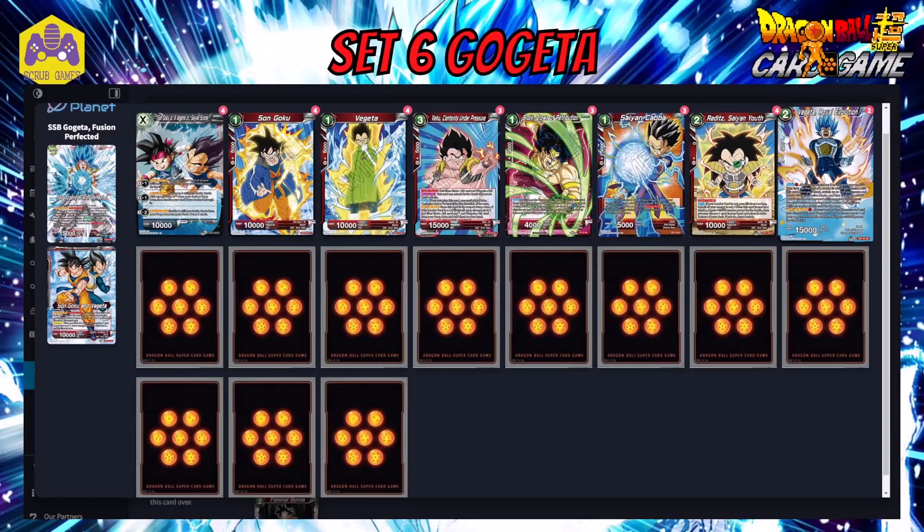For two-cost battle cards, we have Saiyan Youth Raditz as our super combo of choice, and Vegeta Royal Evolution. We run four super combos since that's the maximum, and this one from Set 11 is one of the best in the game for red. When you have four or less energy and all energy is red — which it will be in this deck — you gain 10k, then bottom-deck a card and draw cards. This is really handy for fixing your hand: if you're going all-in on a swing and have a unison in hand you can't use, put it at the bottom and draw two new cards hoping for combo power.